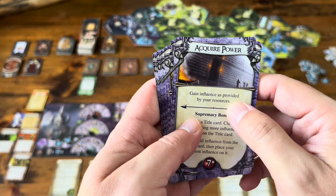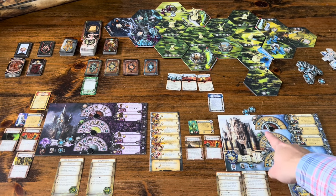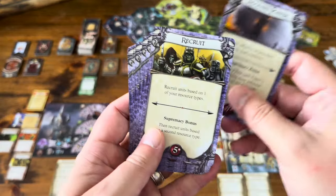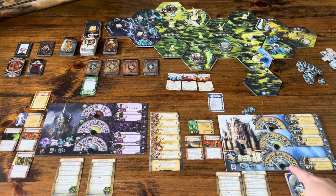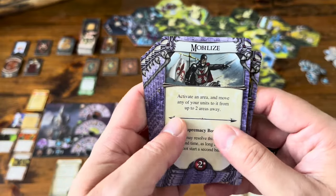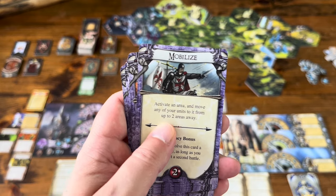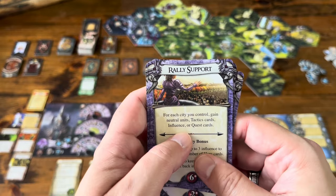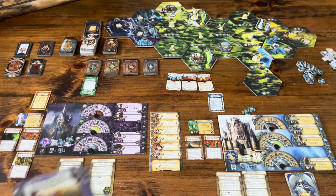Acquire Power: gain influence as provided by your resources — eventually you'll be able to use influence to do different things throughout the game. Recruit: recruit units based on one of your resource types — choose food, wood, or ore and recruit whatever unit you can recruit there. Mobilize: activate an area, put an order token down, and move any of your units to it from up to two areas away — so you can move and attack.